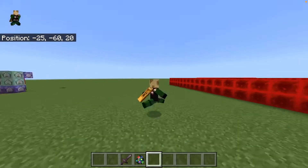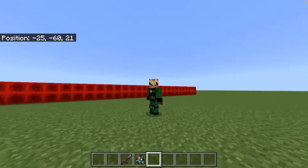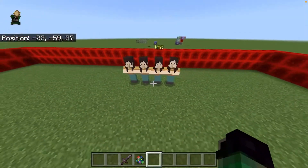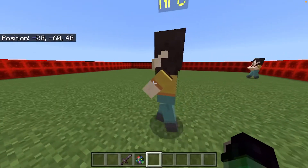In today's video I will be showing you how to give any mob a pretty much brand new AI so you can make them move around. I'll show you what it looks like, so I'll just do four of these dudes. Pretty much after it starts, he starts walking normally on his own.